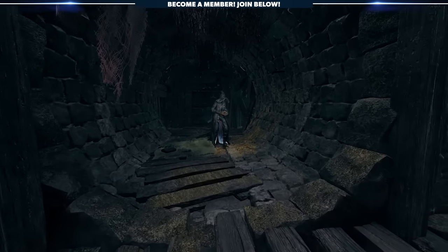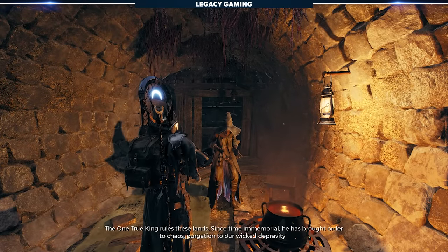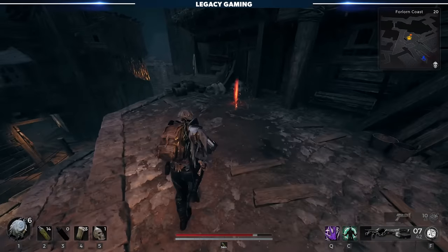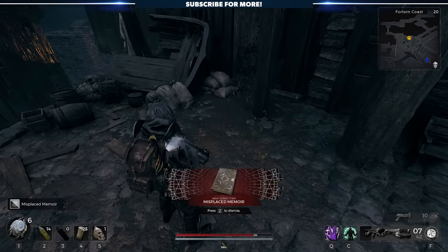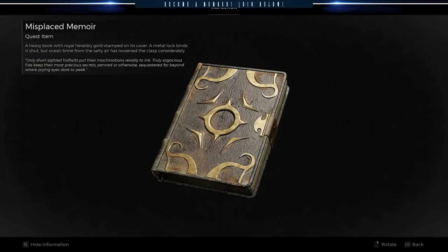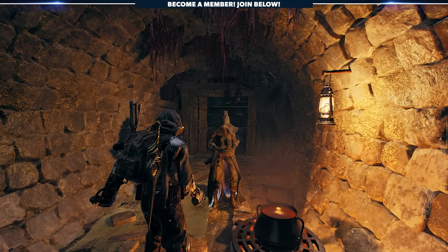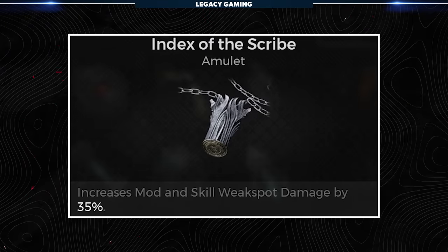With 8 secrets out of the way, let's head back to the beginning of the Forlorn Coast map, into the sewers, and talk to the king's former scribe, Leywise. This fae is lying low to avoid the one true king's ire, but beneath his humble facade is a character tied to a good number of secrets. Throughout your travels across the Forlorn Coast, keep your eyes peeled for a strange book on the ground — this Misplaced Memoir is your key to unlocking a number of items from the scribe.